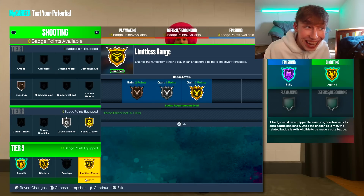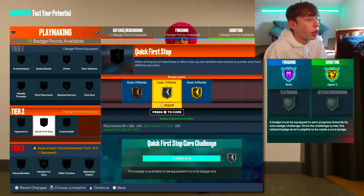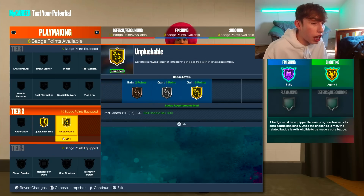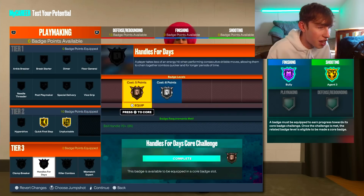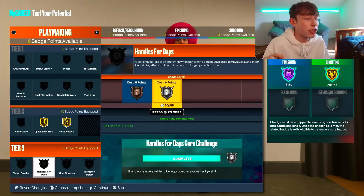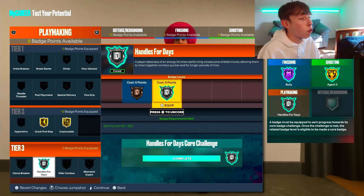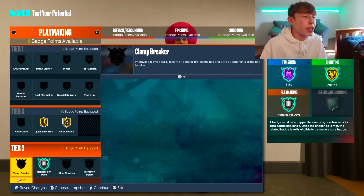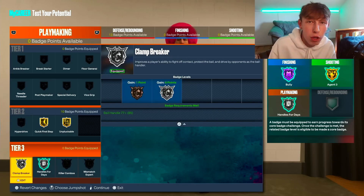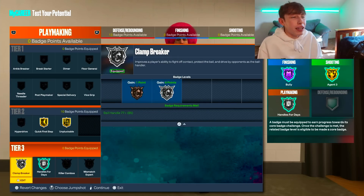For playmaking badges, we're getting Quick First Step on Gold and Unplugable on Gold — both costing five points — which unlocks the Tier 3 playmaking badges. We put Handles for Days on Silver, then head to Tier 3 and make Handles for Days a core badge so we don't use any points. We can also use the Clamp Breaker badge on Silver, which basically gives you a free blow-by. Paired with Bully and our 95 strength, this is going to be insanely broken.